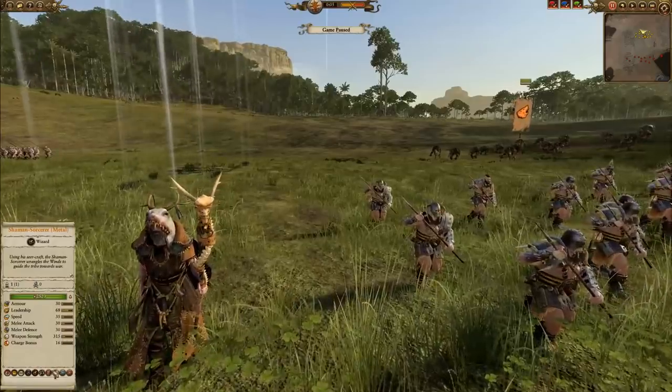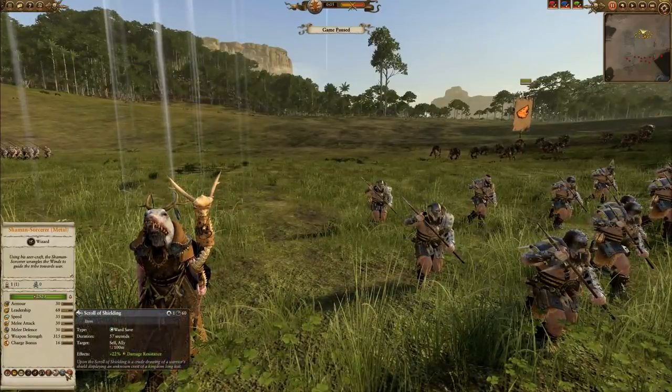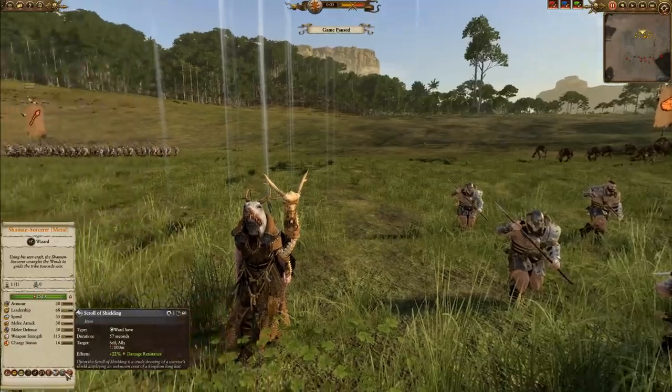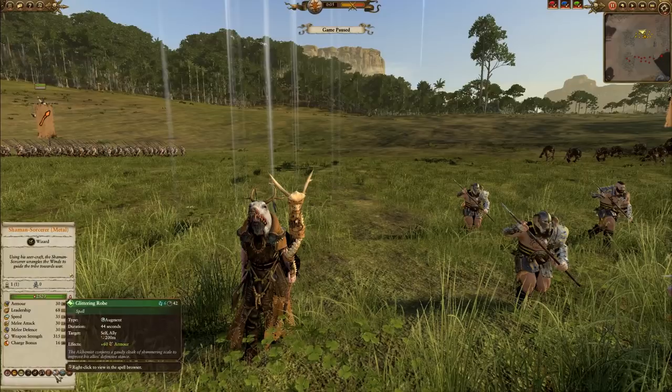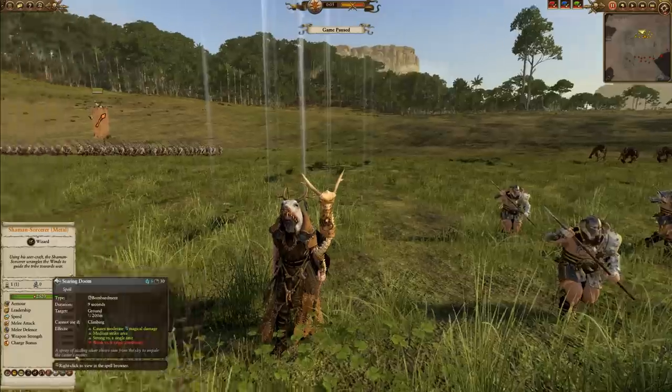Lastly, we have a Shaman Sorcerer. The Scroll of Shielding is very popular for any of the competitive picks, because you get a nice bonus of 22% damage resistance, so you can negate any of the heavier Alpha Strikes you'd typically see against a Shaman or a Caster. Also a Scroll of Power, Glittering Robe for an armor buff, Plague of Rust as an armor debuff, and lastly Searing Doom.